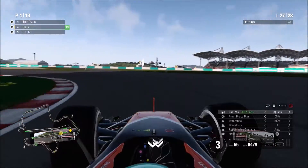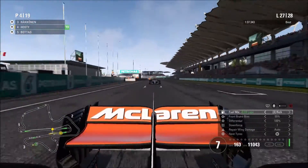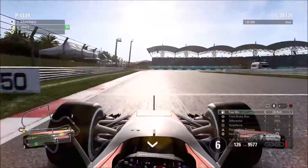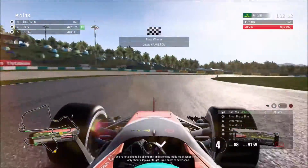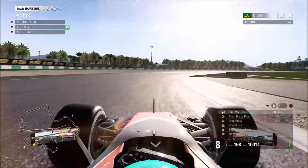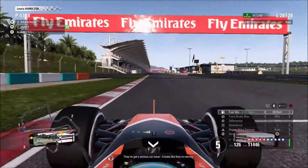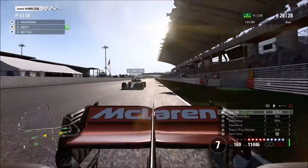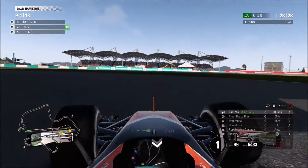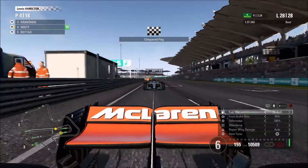Into turn fifteen, Bottas again tries to run around the outside then close back — we're wiser this time and secure the place heading onto the final lap. He closes up using DRS but has to settle behind for now. On this last lap, Jeff is informing us about Sebastian Vettel setting the fastest lap — what he did in his Red Bull days. Massa is out of the race as well. We just need to focus on Bottas and Ricciardo. Bottas turns on party mode and goes for us very quickly on DRS — we lock up badly trying to keep him behind but just about pin him to the inside with a bit of contact. That's going to be P4 from last!